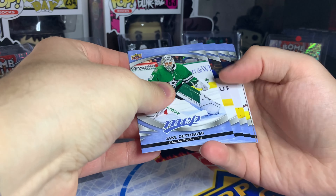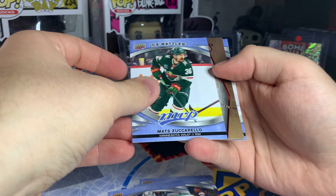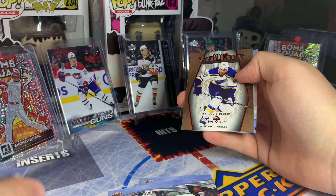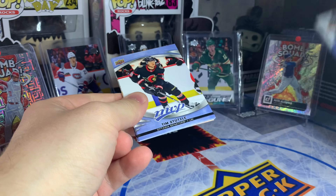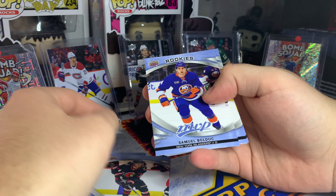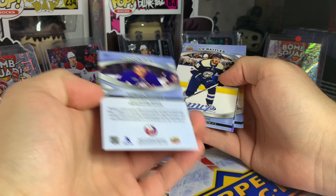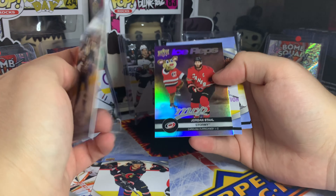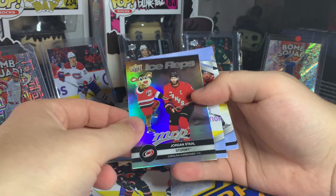Next up, got another gold card — maybe an MVP Talent. Ice battles Matt Zuccarello and MVP Talent of Ryan O'Reilly. Zuccarello at 86 — maybe a little high, I'd give him 83-84. Halfway through this hobby box, nothing too spectacular. Got a rookie of Samuel Bolduc — not really familiar with him. Jack Roslovic ice battles — 84 — and an ice reps of Jordan Staal and Stormy the mascot.